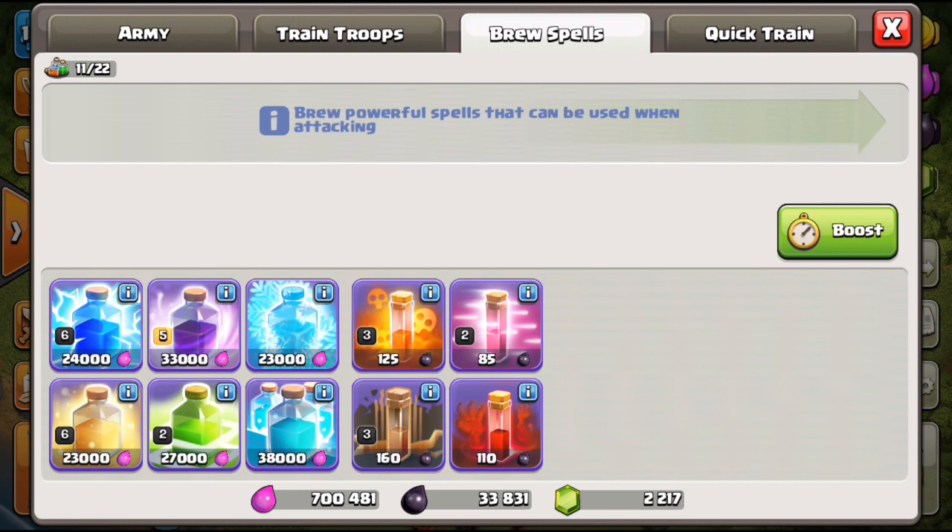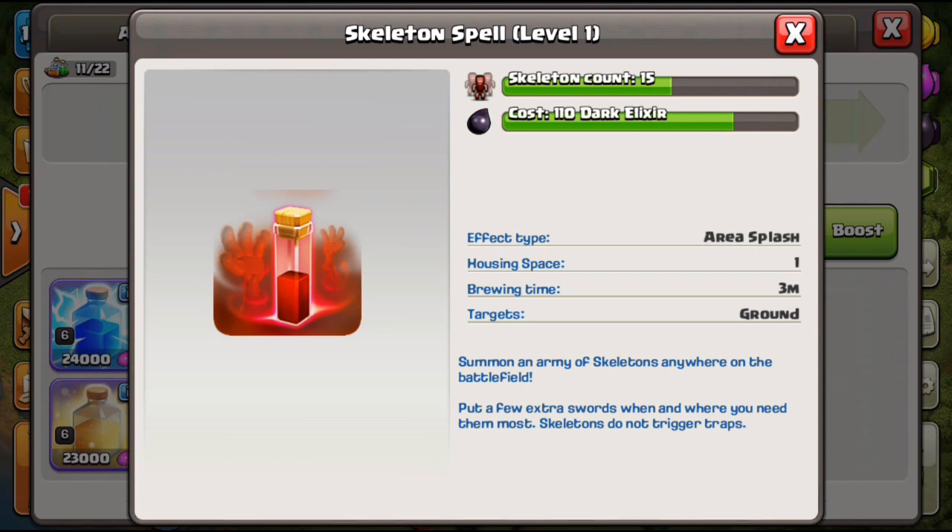The freeze spell is another absolute no-brainer to upgrade, especially with Tier 1s able to get that Level 2 inferno tower. You can use freeze with both ground and air troops — very versatile. The skeleton spell I would not recommend upgrading — you can get a max Level 4 skeleton spell from your clan castle. Drop one of your own Level 1 skelly spells plus the maxed CC one, and if you time it right you'll get that queen kill every time. Level 3 skelly at Town Hall 10 is not necessary.